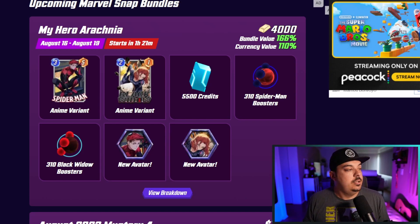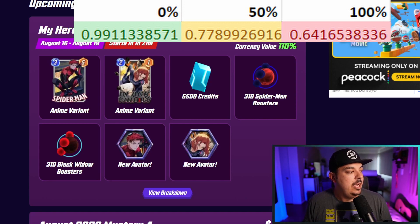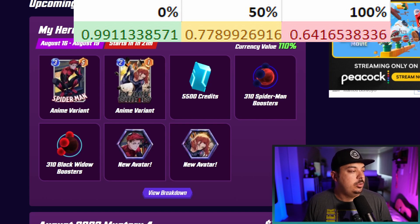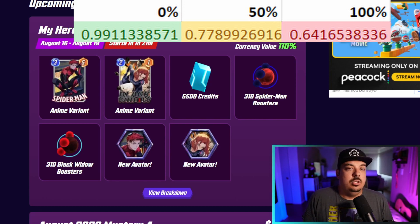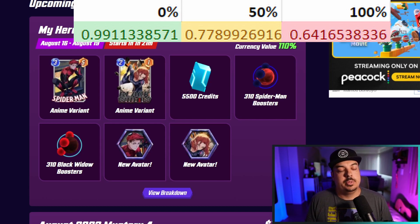For 0% players you're looking at 0.99 tokens per gold spent, for 50% players 0.77 tokens per gold spent, and for 100% players 0.64 tokens per gold spent. The new Token Tuesdays sit at about 0.71 tokens per gold spent, so for 100% players this bundle is actually worse than that by a significant amount.